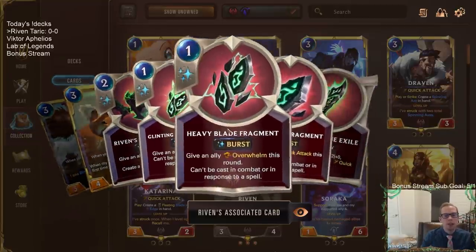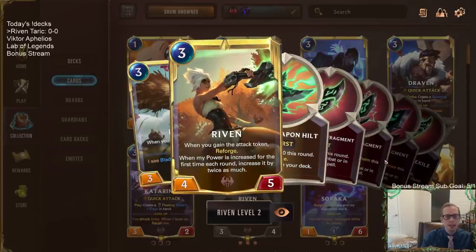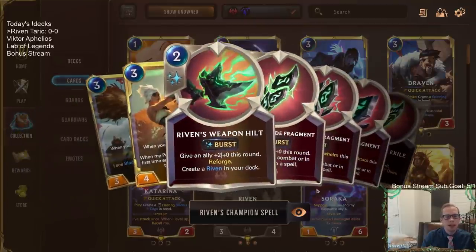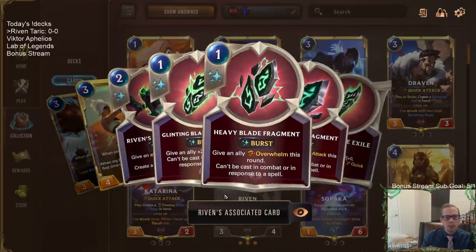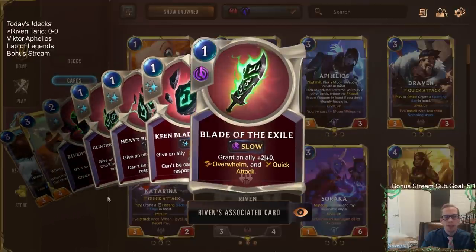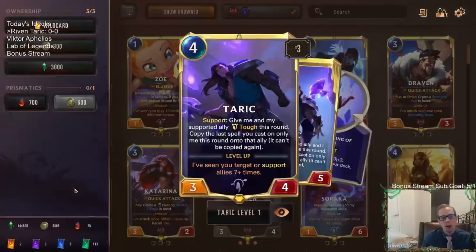Previously, it was hard to play all the Blade Fragments to level up Riven, then also cast Blade of the Exile at slow speed for three mana in the same turn, attack, and maybe have a combat trick up. It was just too much mana. Now we can play like one Blade Fragment beforehand, then go into a turn and play the other two Blade Fragments plus Blade of the Exile for just three mana total before attacking with leveled-up Riven. That also works really well with Taric, since we need to target or support allies seven-plus times.